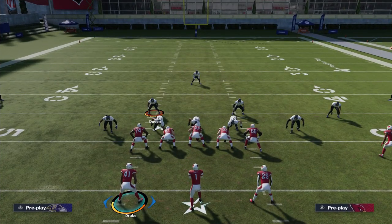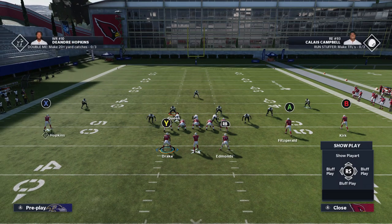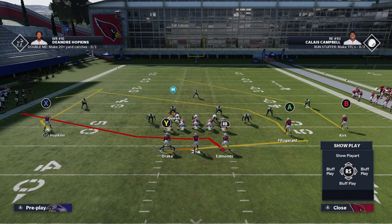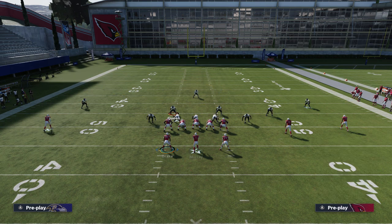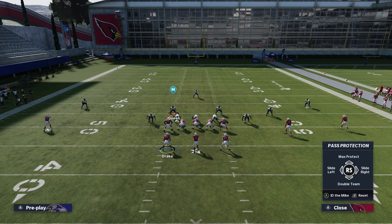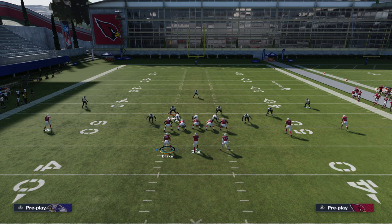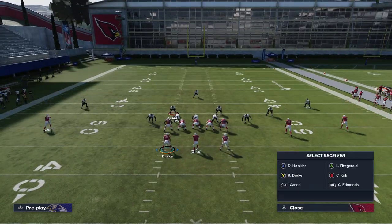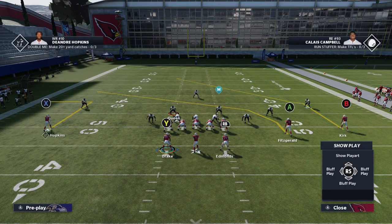To slow this blitz down, I really find that split back packages are going to be one of the best ways. Pick any passing play you want - I picked the PA Slide. All you really have to do is block the running backs, creating a secondary set of blockers - a secondary offensive line - so when that blitz comes through, these guys will pick them up. Sometimes three guys will come through on this blitz, so in that scenario go into your pass protection options and double team one of the players on the edge.